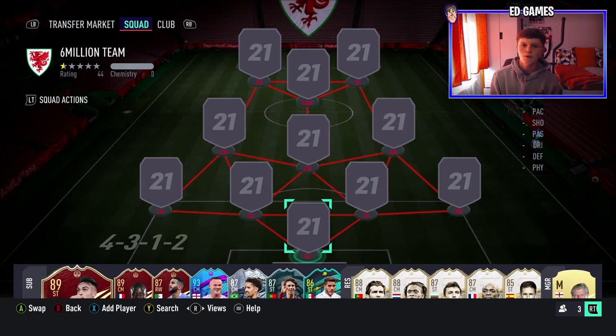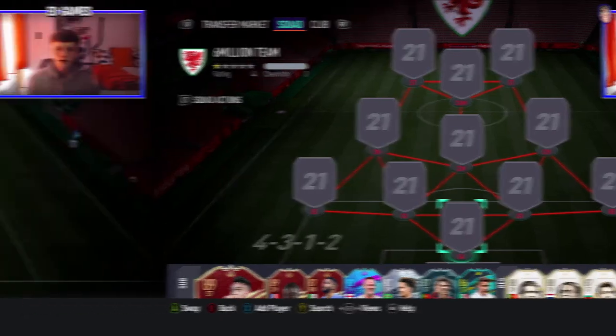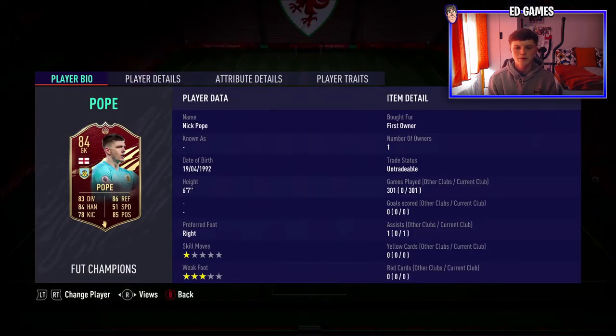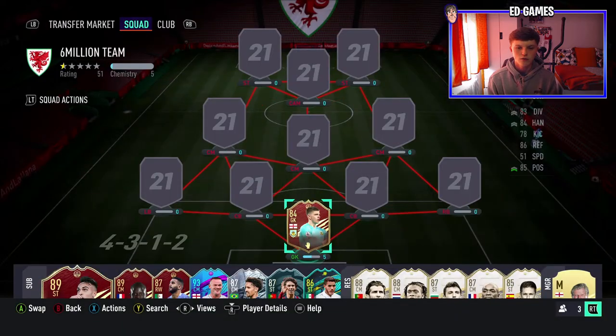We're going to play a game in this video, so let's get straight into it. In goal is a bit of a cheesy one, but I've got red Nick Pope and he's been absolutely incredible for me. 301 games — he's just so tall and saves loads of shots.